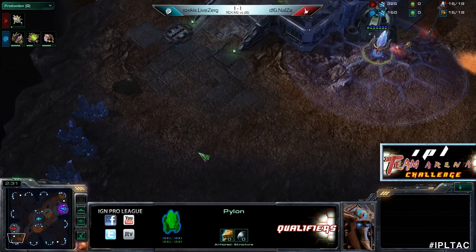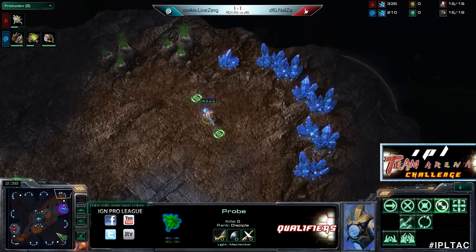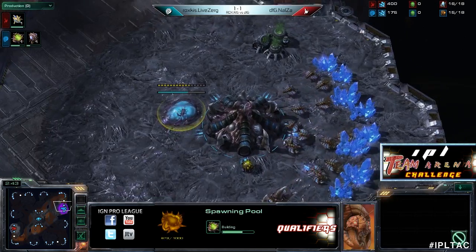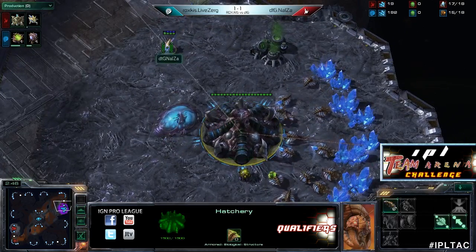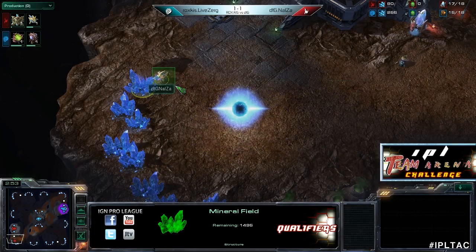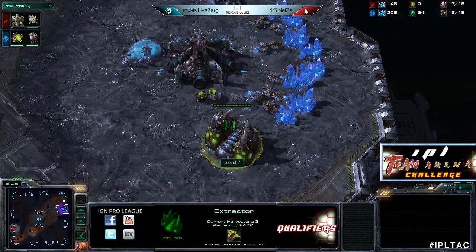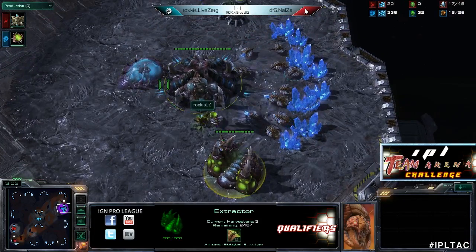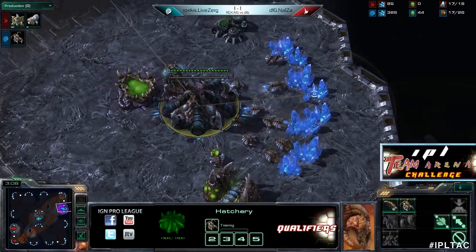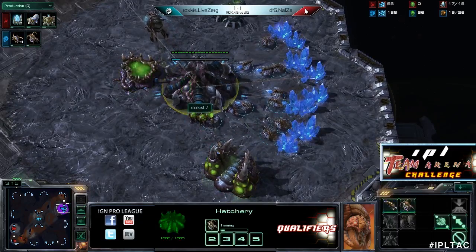That tells me he's intending to do a two-pylon wall-off up at the front. Alternatively, you'll put the pylon right here and build the structures directly in towards your nexus — you do see that pylon placement pretty often, more common in Korea than the rest of the world. But that ramp is pretty wide and it's tough to wall off correctly. He is going nexus first though. And it looks like gas first for Live Zerg — so it will be a speedling expand, though they both came up at just about the same time.